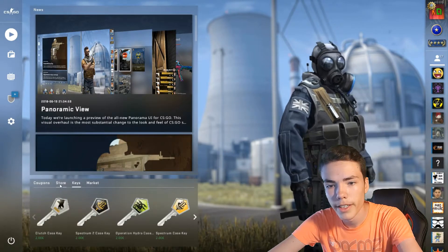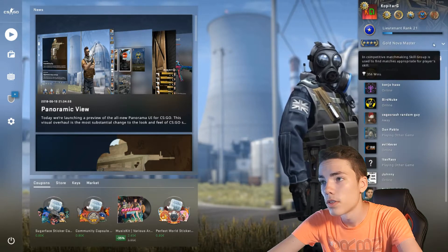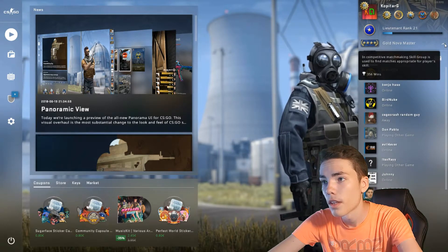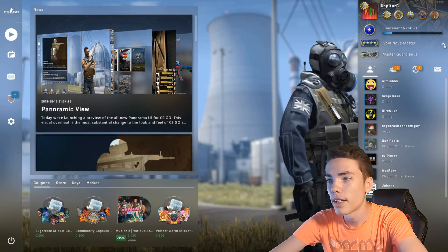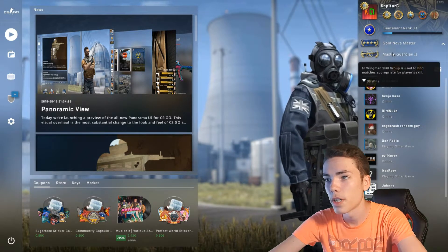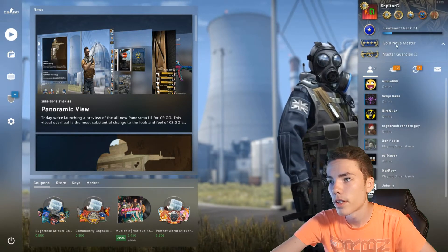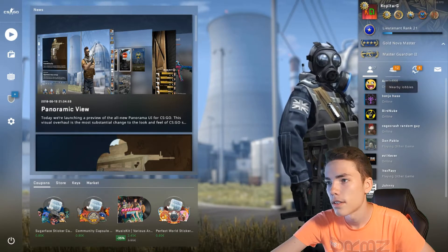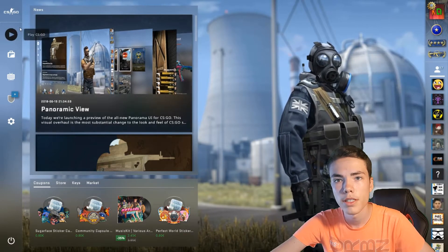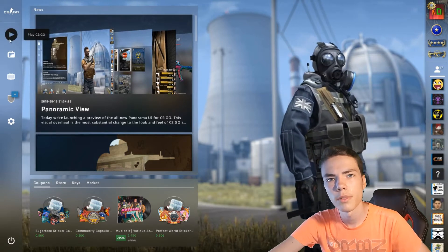Very nice. So this is your rank — you have your main rank on top, and when clicking here you have your Wingman rank. This is basically your profile, showing some of your friends, nearby lobbies and stuff. Let's see — there is the CS:GO play button.